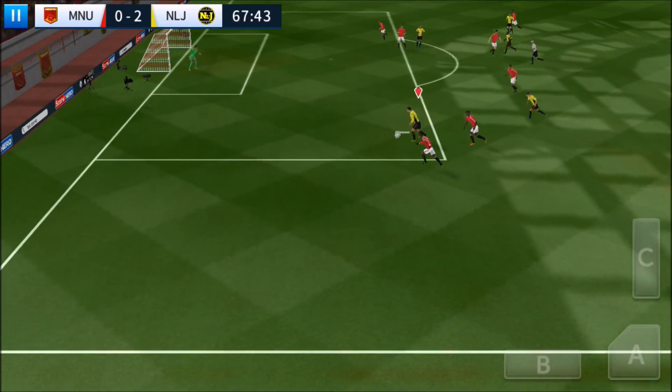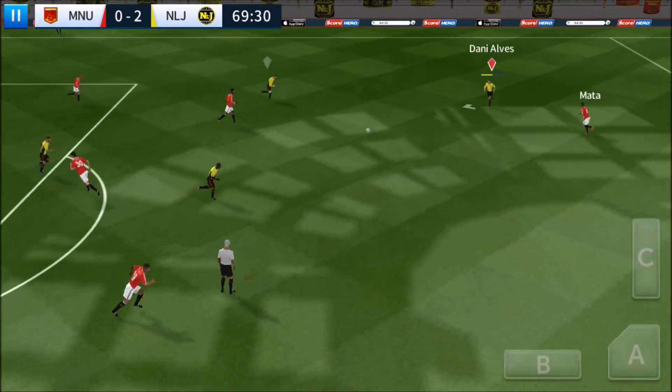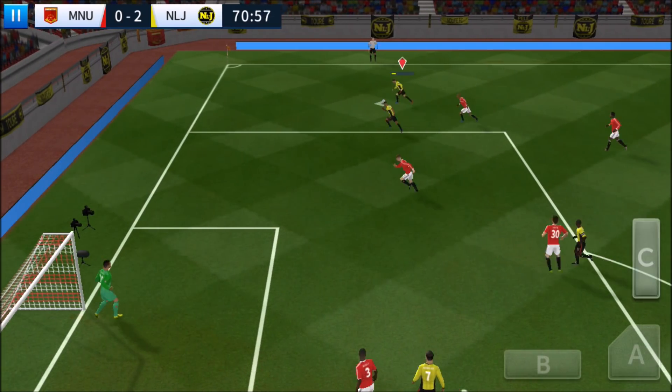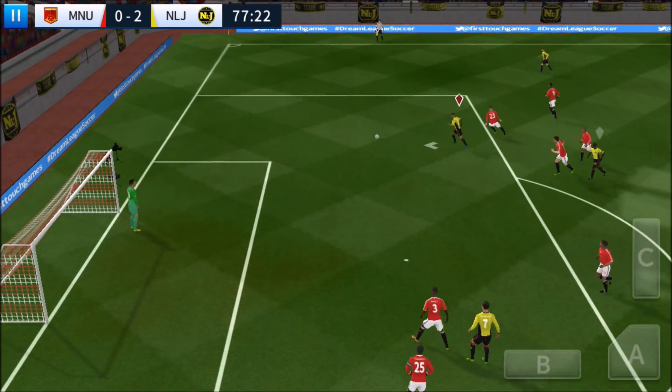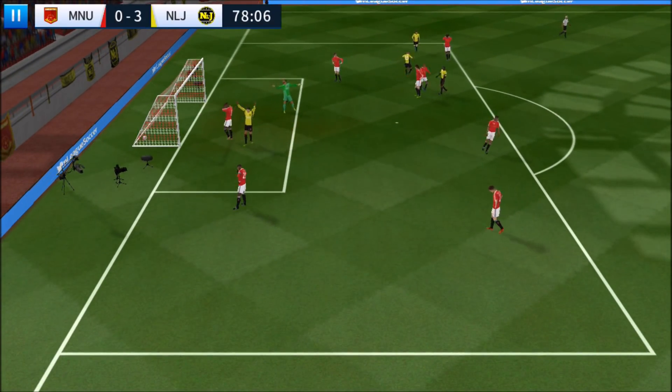Unless I can do a rainbow header right now. Oh, he didn't head it. I'm going to cross it in one more time, and if he doesn't score this, I'm abandoning it. I didn't pass it to him. Come on — I just need a goal. I'm not going to try to chip it. That's the bottom left right there! So we can check off bottom left.